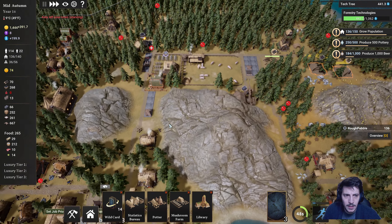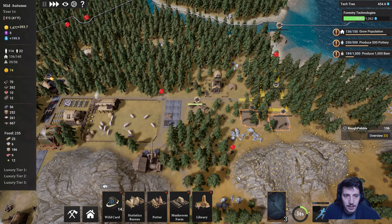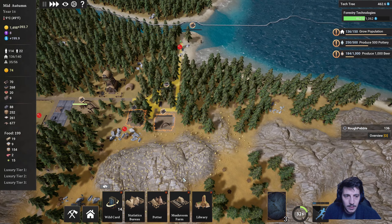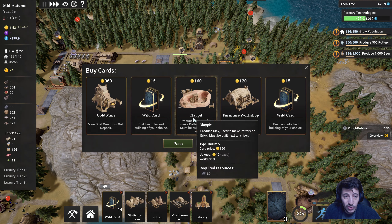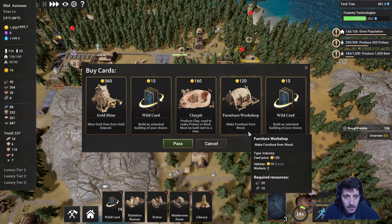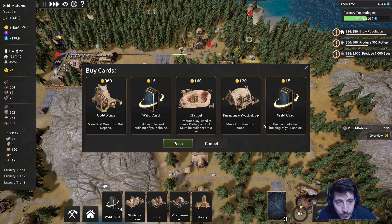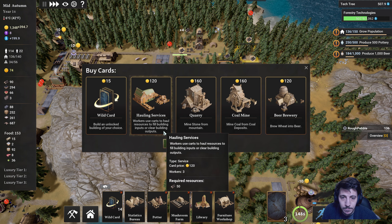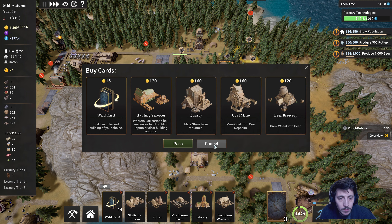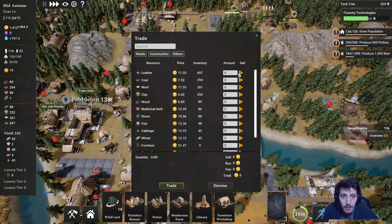Starving — what the heck are you talking about? And then the hunter's lodge maybe? More furniture could be good too. Submit. Hallowing services. Coal mine. Quarry. Yeah, we'll trade — we'll get rid of 80 of these.